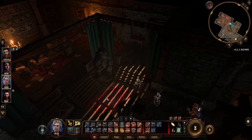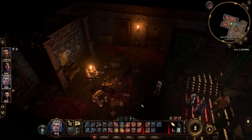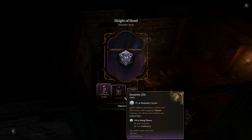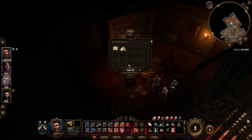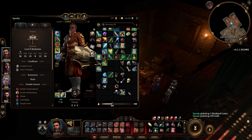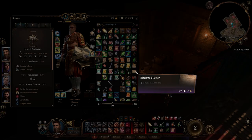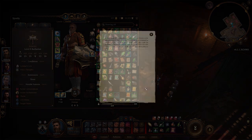Once you're done disarming the majority of the traps within the basement, there's a room back here with a chest. You want to be very careful with this chest — it also has a trap that you need to disarm. But once you're done unlocking the chest, you can grab this blackmail letter, and once you read the letter, you realize that Arfur is complicit in this plot to lace refugee toys with explosives.